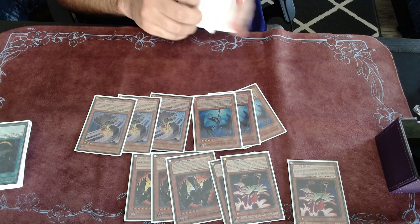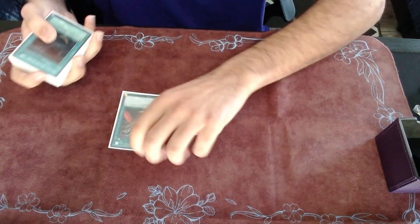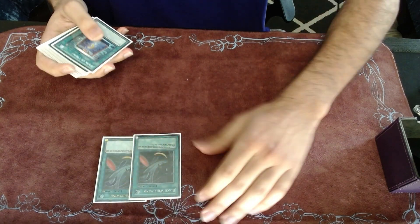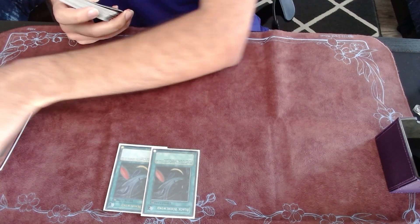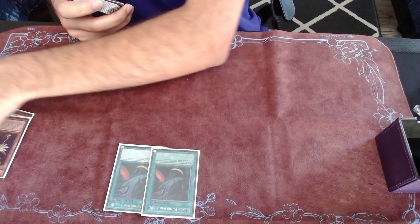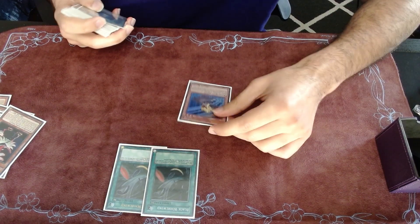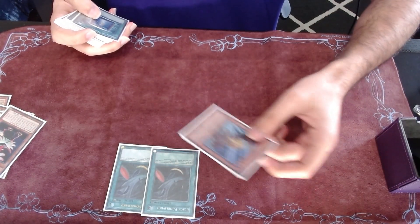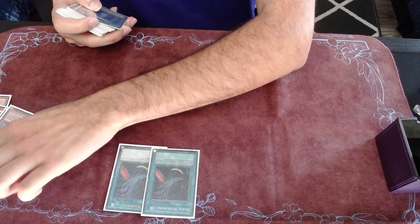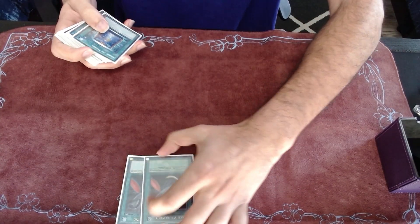Moving on to spells. Starting off, the most busted continuous spell in the game is Whirlwind. It's just a good card. Sometimes I find myself summoning Kalut or Blizzard and just searching Vayu because I don't want to draw it dead in a new turn — since it's a brick I just search it. Sometimes it just comes up and it's really good. Other than that, you can just search the hand trap Kalut by normal summoning.